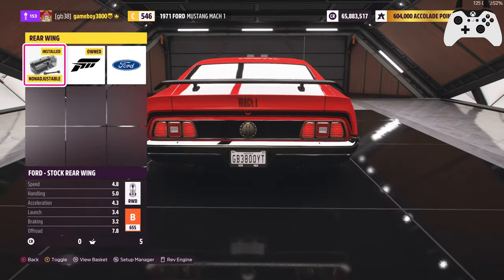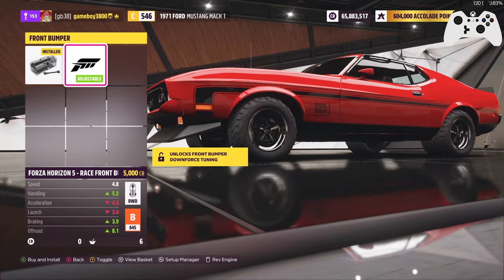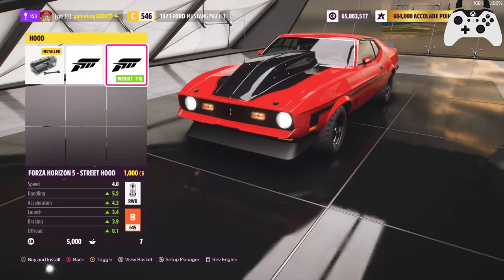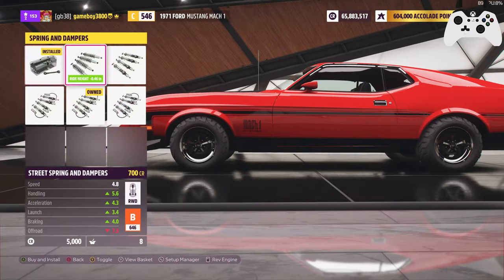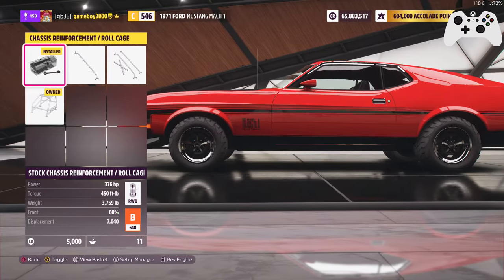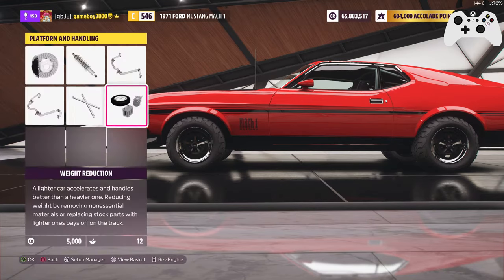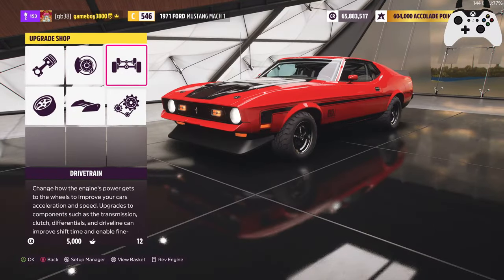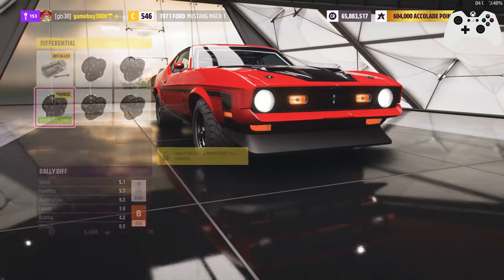As much as the stock wing is awesome, we're going to want the downforce. This is like one of the only cars in the game where getting the upgrade actually looks the same, just better. I want to go for a wacky hood if I have a free PI point to spare. Let's go to the brakes and get stage one. I'm not sure if we're going to need a full roll cage, but I'll put it in for now. Weight reduction — we found out last time — really doesn't matter. We want power.